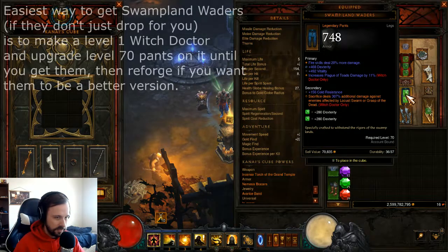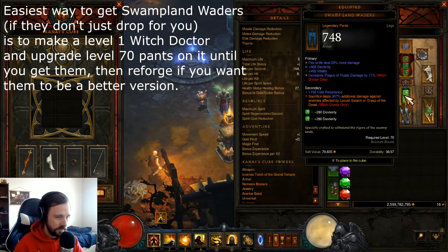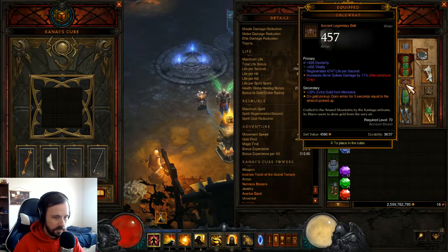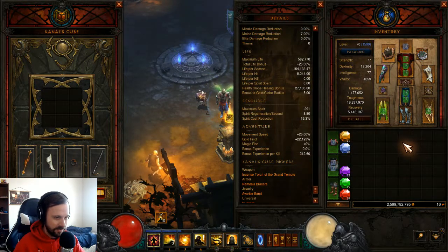So a non-ancient pair of pants with 20% fire damage is way better than an ancient pair without it, because even with lots of other fire damage rolls that 20% fire is going to give you more than 4% damage. But the fewer ancients you have, the more each new ancient contributes. The very first ancient — if you had no legendaries at all — would give you 375% more damage, which is pretty insane, but it diminishes as you get more.